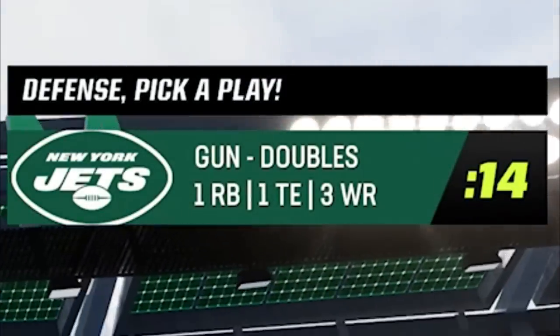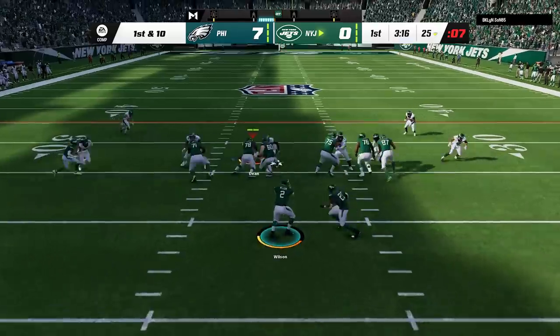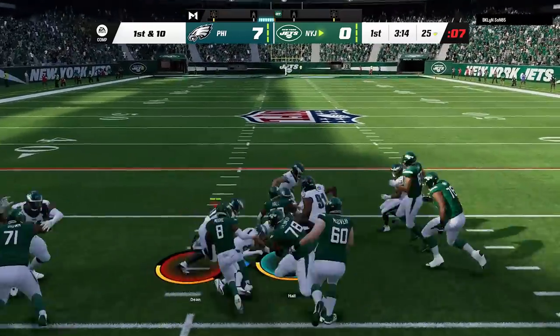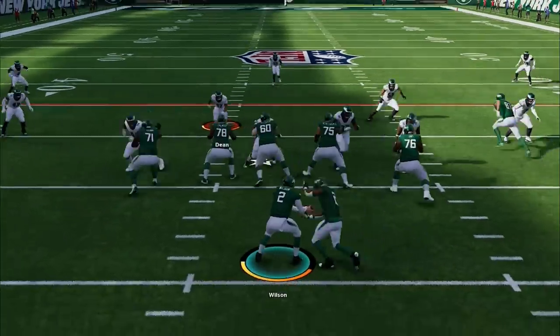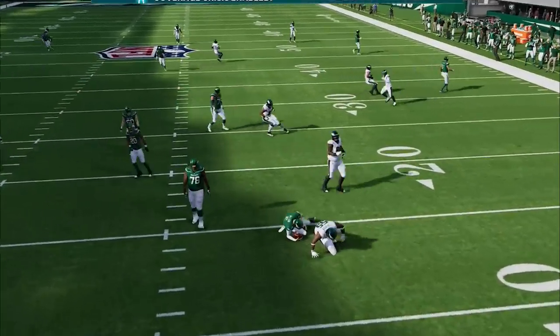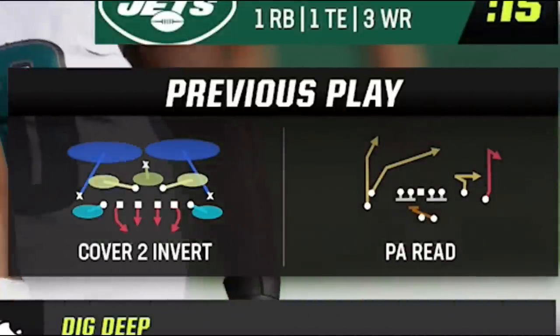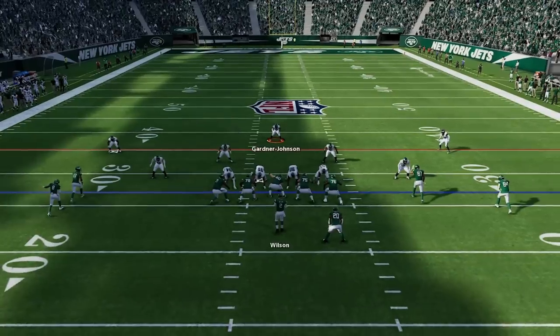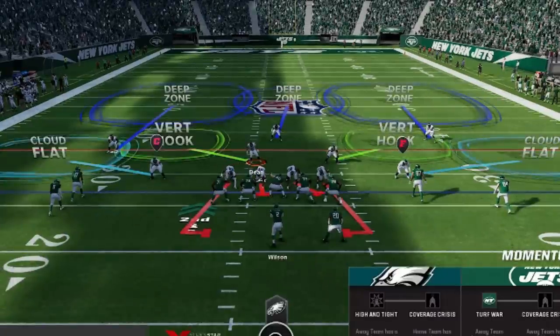On defense, anytime I see my opponent is in a shotgun, I'm going to call the quarter 1-3-7 under smoke defense, as this is probably the best pass defense in the game in my opinion. It can shut down the run too as my opponent only gets a few yards on the first play. He calls shotgun again, but since he ran it the first time I switch over to the 4-4 split cover 2 invert, which is a much better inside run defense as well as a very good pass defense. We get the instant sack from the QB contain.